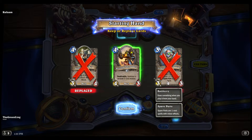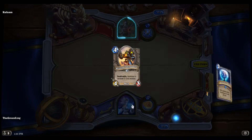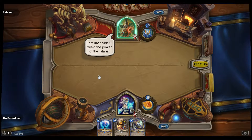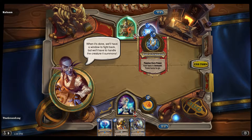We want some cheaper minions. There are turn one and two minions in this deck. I should have kept portal. Rafaam's invulnerable while the staff charges. When it's done we'll have a window to fight back, but we'll have to handle the creature it summons.